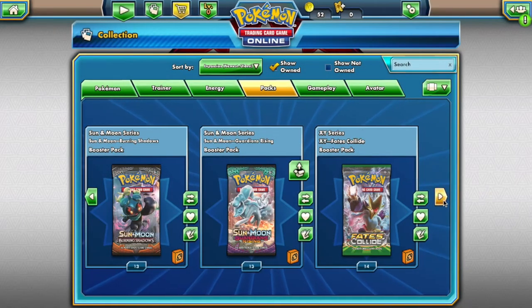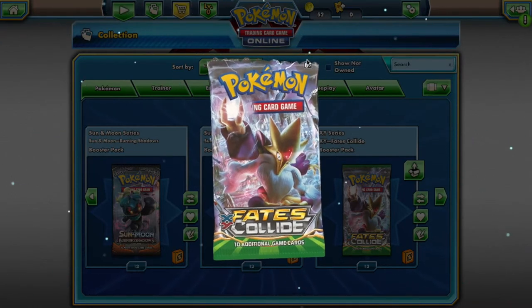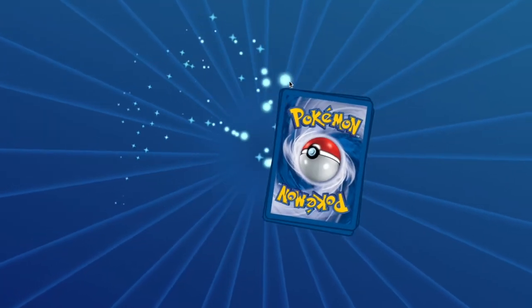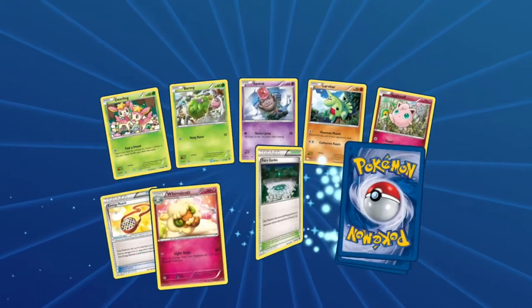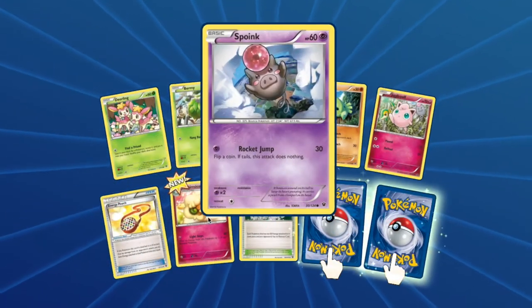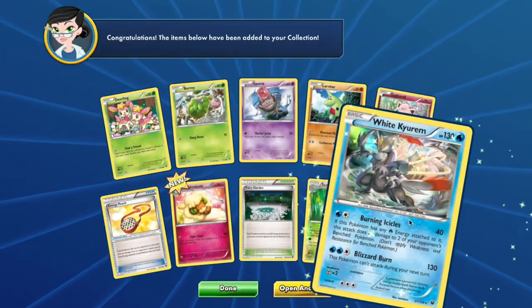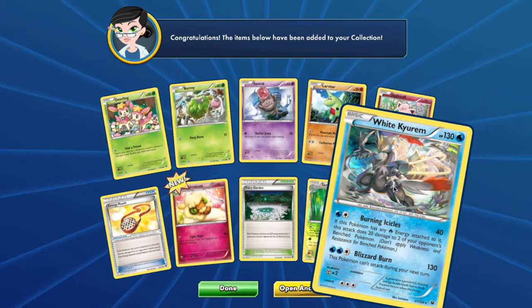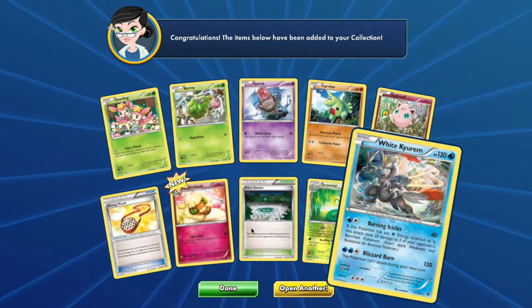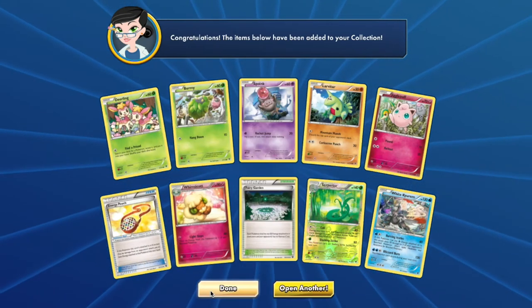And last but not least, your Fates Collide pack will have access to: Deerling, Burmy, Spoink, Larvitar, Jigglypuff, Whimsicott, Serperior, and a White Kyurem. That is a wild card, my friend. Very nice pull. Started off weak, ended strong — I like it.